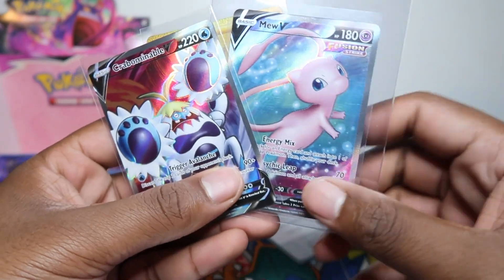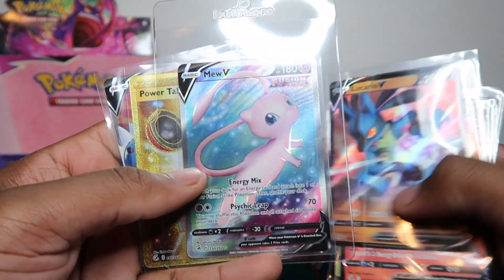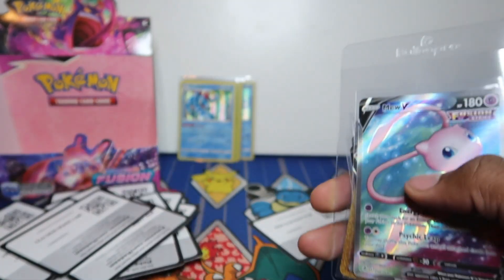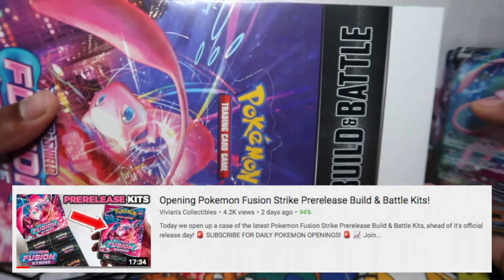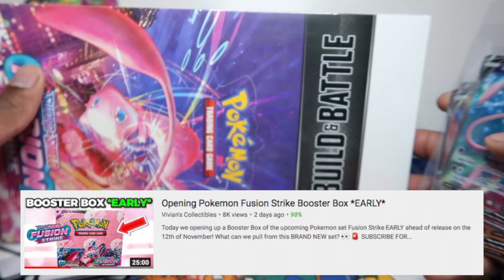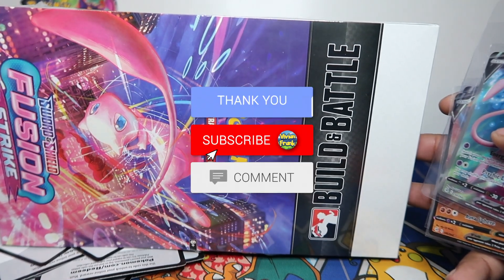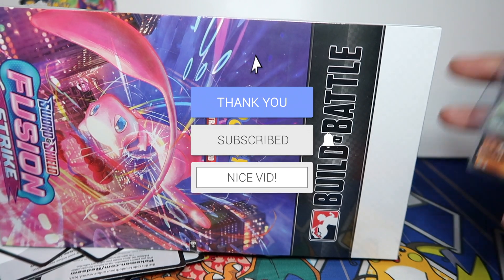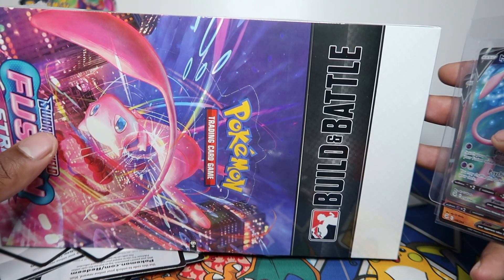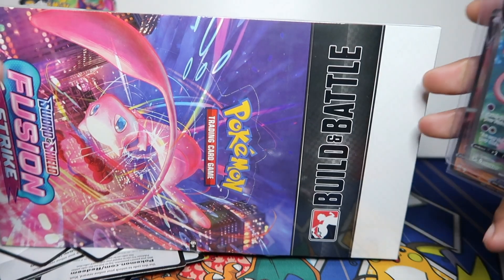A fast opening straight to the rare — Vivian's Collectibles, that's the channel name. So this is what we pulled: five V's, two full arts including the Mew which is lovely, and a golden secret. How awesome is that! Hopefully you're loving the content and appreciating it. We're going to open up the pre-release kits now — that video should be on the channel already along with the other booster box opening. Like and subscribe — we'll have the ETBs early next week, more booster boxes, and a box break on Friday release day. See you in the next one!